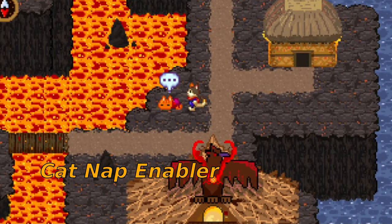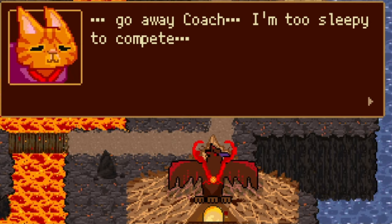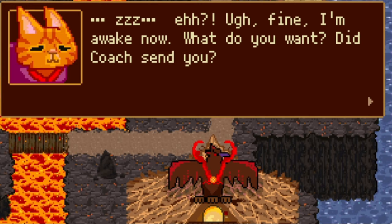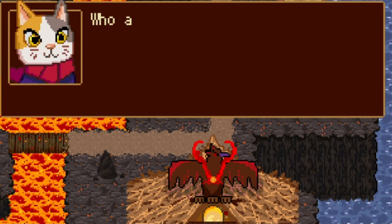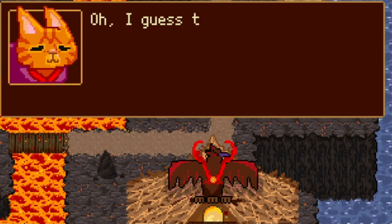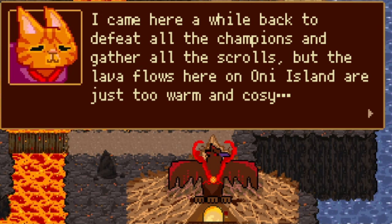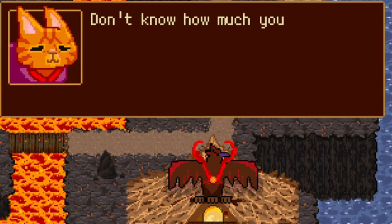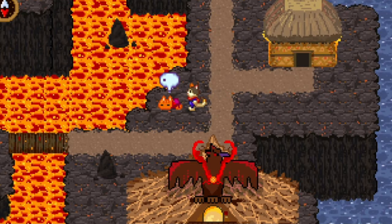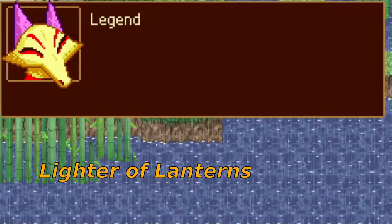Cat Nap Enabler: on Oni Island there's a cat just sleeping there. If you talk to him he won't say anything particular, but to get this trophy you just have to keep talking to him and keep annoying him until he gives you no new dialogue. He'll reveal that he's actually one of the original so-called champions of the island but was too lazy to compete in any of the events. Once he reveals that information, you've got the trophy.